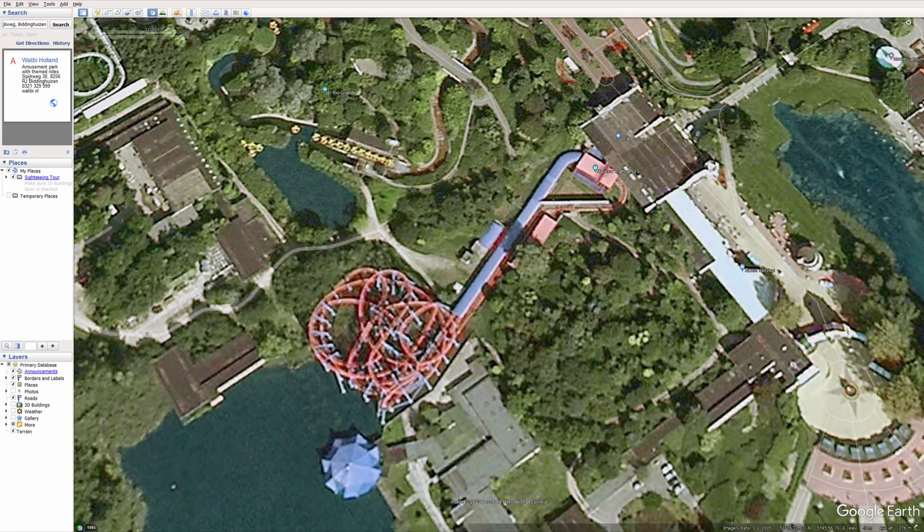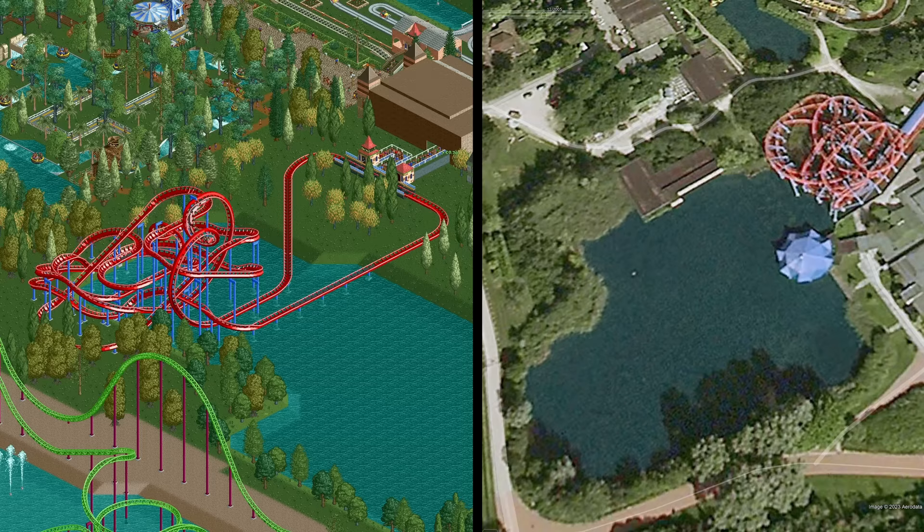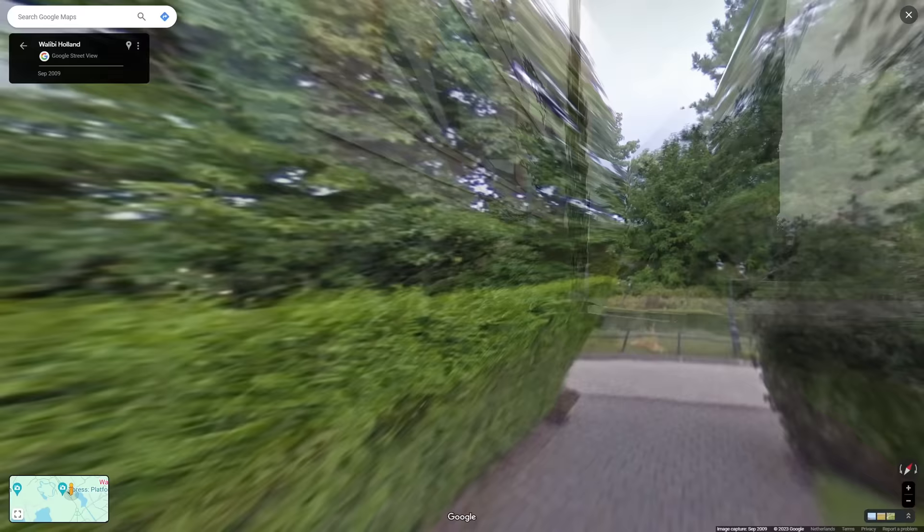This is where the big launched roller coaster Express Platform 13 stands, which is rather hard to miss. You can see it on old satellite images from 2005 with its bright red and blue colors — it had those colors because it was originally called Superman the Ride. This is reportedly not the only DC Comics-themed ride missing in RCT2, leading to the theory that Chris Sawyer couldn't get a license for those characters. The lake that the main part of the coaster sits on is there, and while the shape is simplified, it's accurate enough.